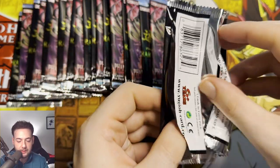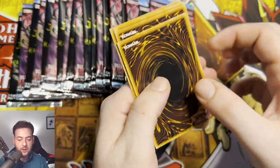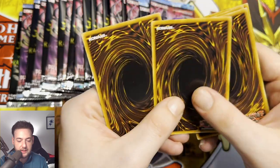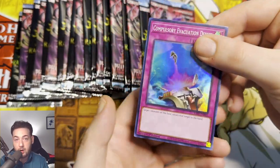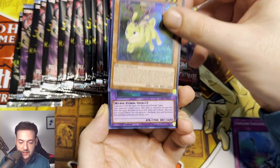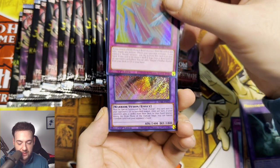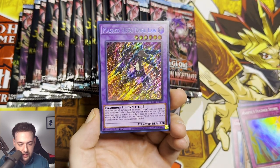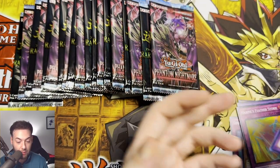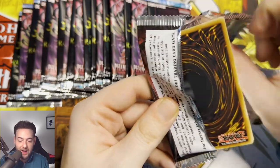We've only just begun and these packs do not want to open whatsoever. Usually it's the second card — the Quarter Century Secret Rare. Here we go. We have a Compulsory Evacuation Device, Danger Jackalope, Mud Dragon of the Swamp, Heartbeast Feather Storm, and Mask Hero Dark Law Secret Rare, guys. That's actually really, really fire — still a fire-looking card.